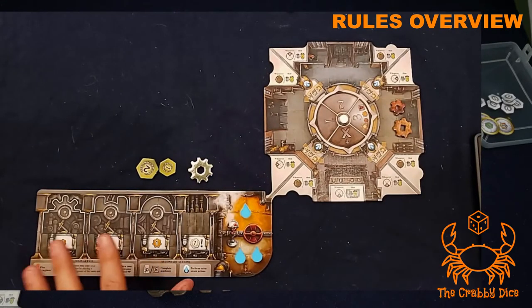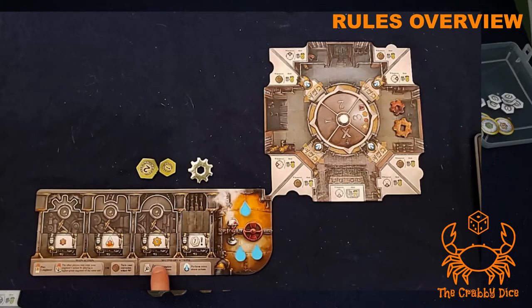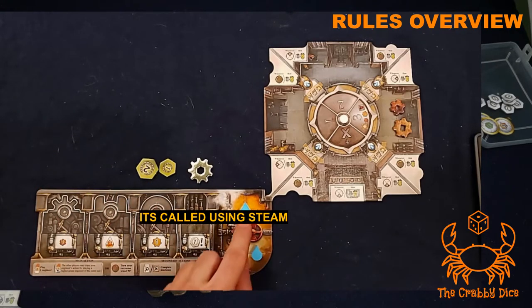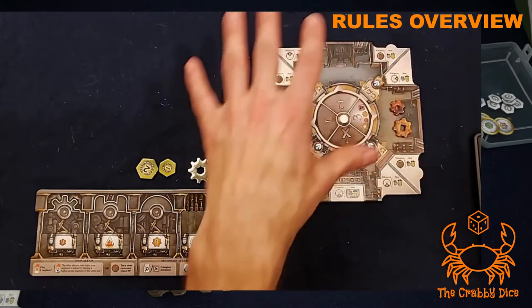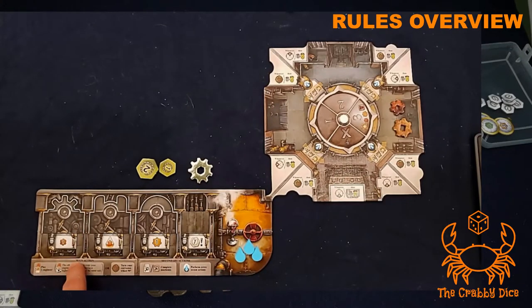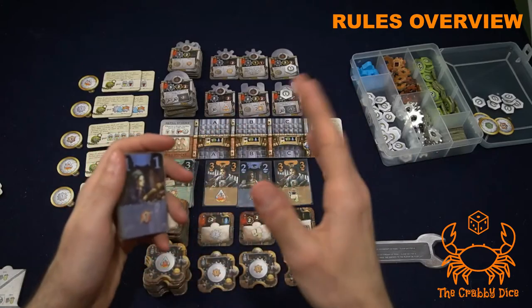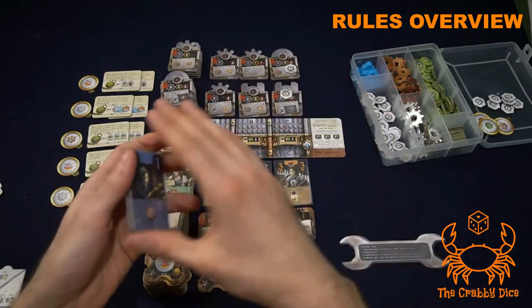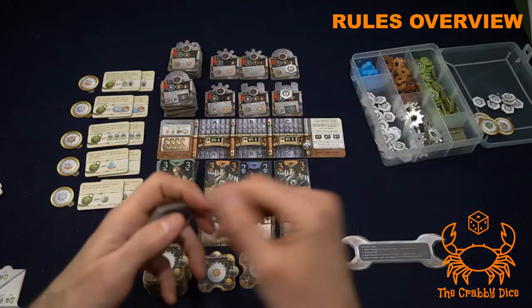The bottom of your player board depicts all main action types. The two secondary actions are: building machines — which can be done at any point — and using water, moving it from the boiler to the bottom section, usually to rotate things around your factory. The two main actions are: playing a card from your hand to perform its depicted action, or rotating your factory. We'll cover playing cards and the follow mechanism first, then rotating, then all actions, then end-game scoring.